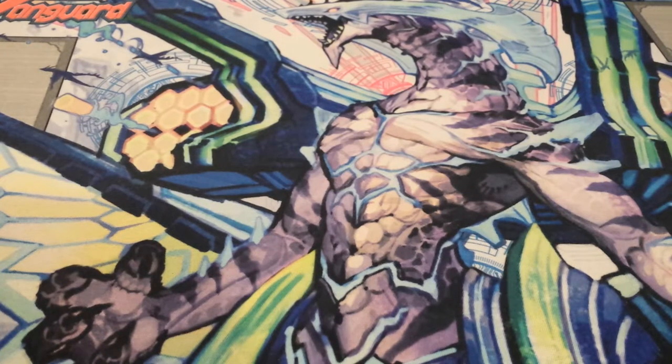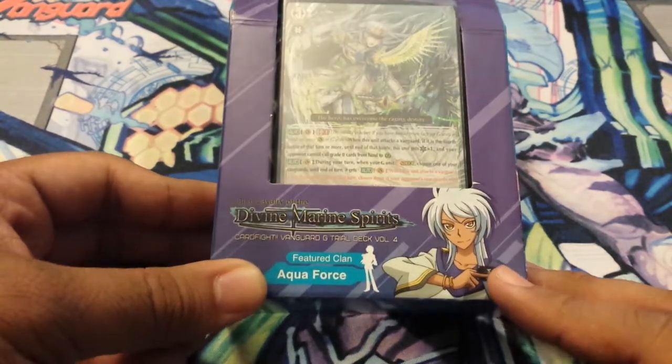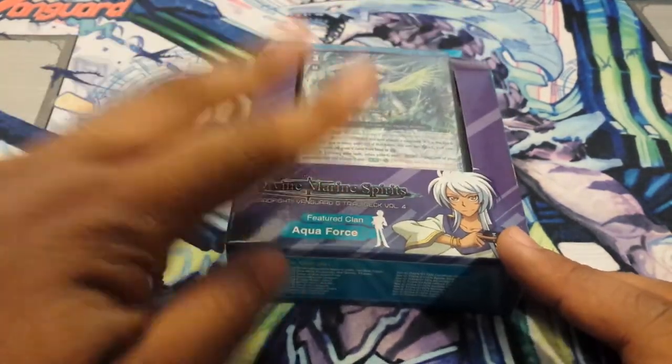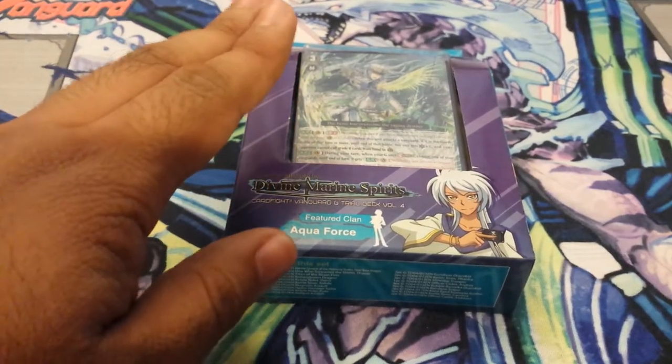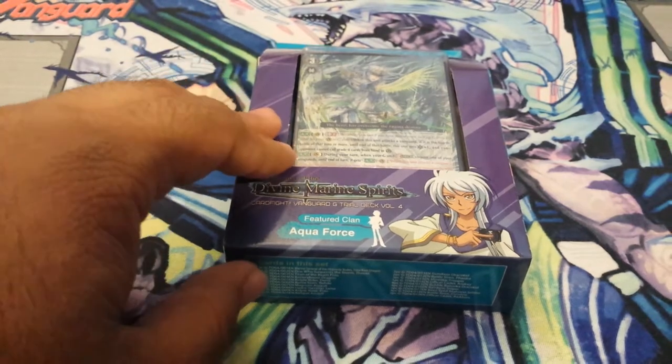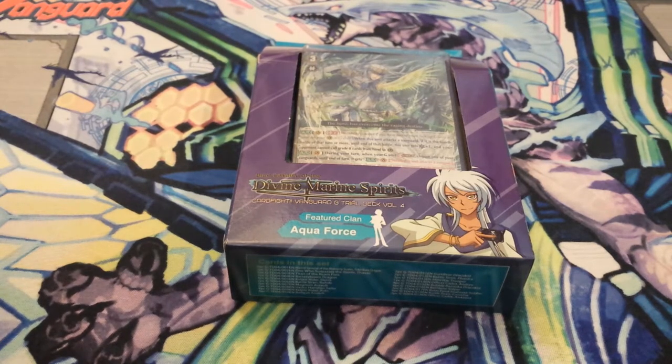Hey guys, Yusei D-Wheeler here and today I got another box opening for you. It is Trial Deck 4 from Vanguard G, Divine Marine Spirits, and it's the Aquaforce Clan used by Jamie Alcaraz from the Vanguard G series. Or if you want to say it the Spanish way, Haine Alcaraz — whichever way you want. That's what they said in Japanese, they use the Spanish way; English way, they just use the English way. Either way, it's the same thing. Let's get opening.